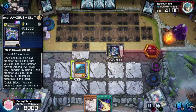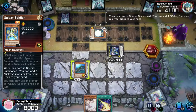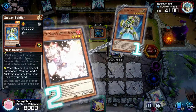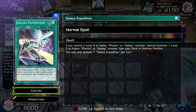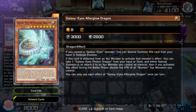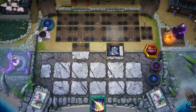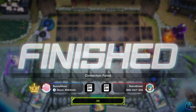My opponent special summons Galaxy Soldier, which lets them grab something from their deck — I Ash that immediately because I don't want them extending their plays any further. They then activate Galaxy Expedition, which is incredibly good with Galaxy Soldier, letting them special summon a Galaxy Eyes Afterglow Dragon. I don't know what this card does, but we're just getting rid of all this nonsense with Zeus. And apparently that's just enough — even though I don't know what their card does, getting rid of it is enough to make my opponent rage quit. With that, Galaxy takes the 0-2 loss to Sharks, because Sharks are incredible.